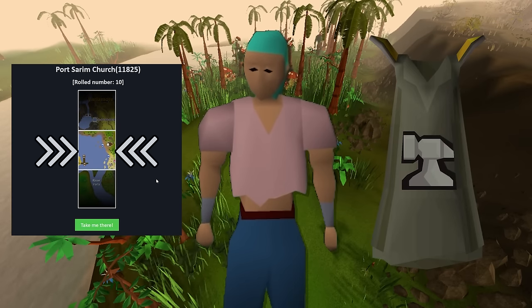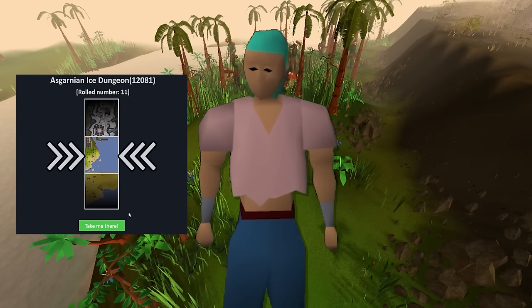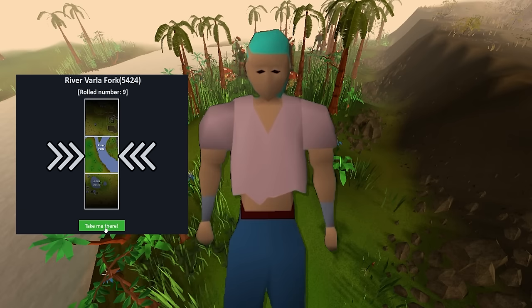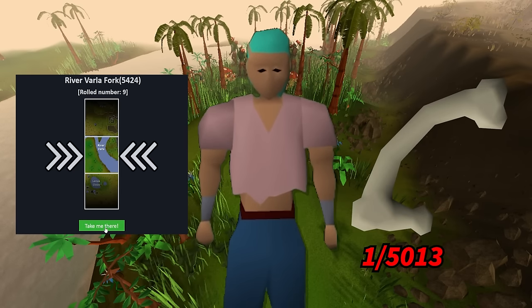This chunk has the smithing cape in it, but since it's not an accessible part of my chunk, it's not a task for now. The Musa Point docks was another free chunk, so after rolling again, I ended up getting the Port Sarum docks. This was another free chunk, but it means I'm potentially one chunk away from access to the smithing cape. Ending off the episode by rolling the River Varla Fork chunk, giving me a curved bone grind through the mossy giants located there.